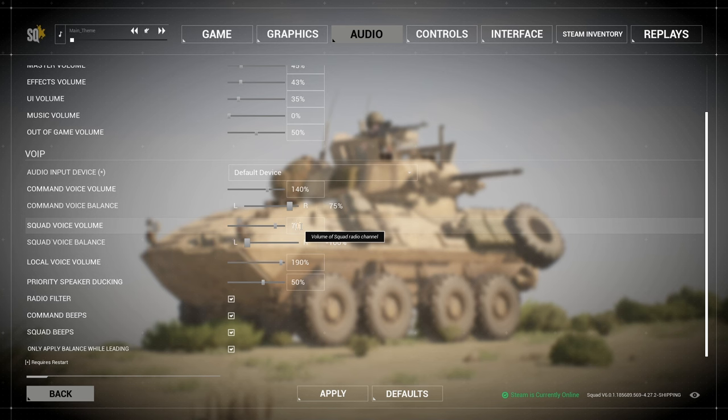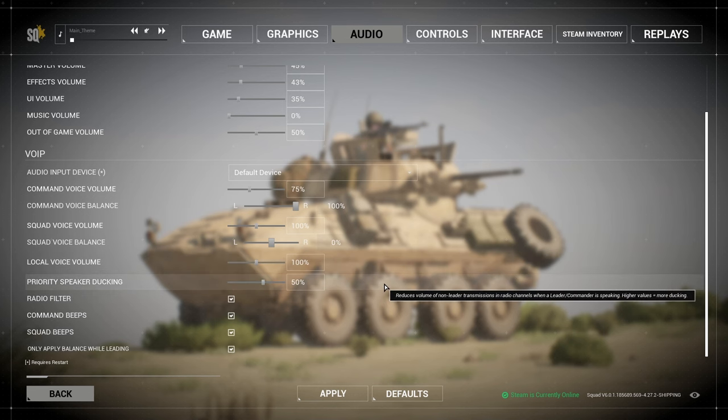For squad voice, I want command voice in my right ear at a quieter volume. Squad voice is at 100% and I typically do that in both ears. Local chat I also want a little bit quieter because people will be screaming. The rest of these settings are fine.